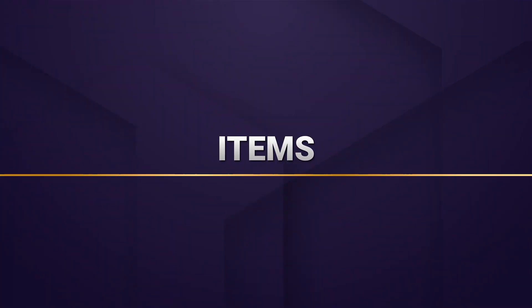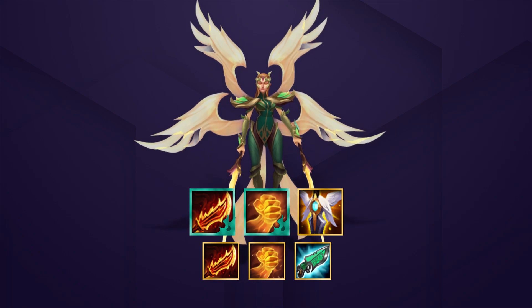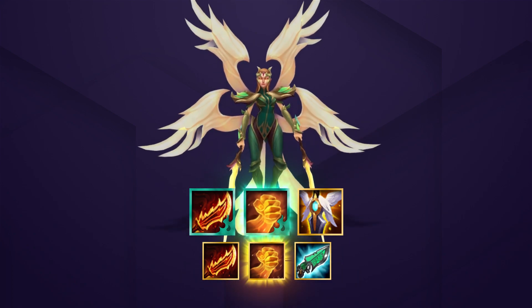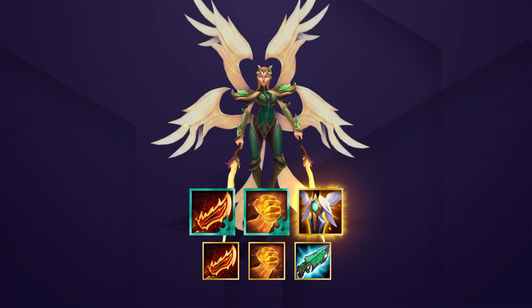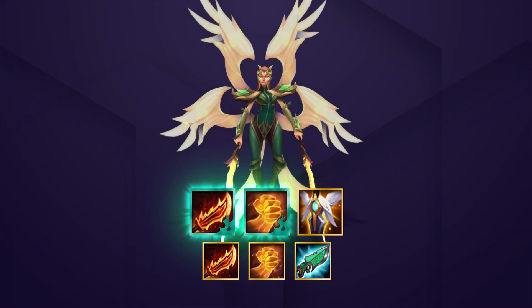Now we're gonna move into our item section. Our main carry is of course Kayle. She really wants an attack speed item like Guinsoo's Rageblade or the Shadowed version. Then after that, some form of healing like Hand of Vengeance, Hand of Justice, or Hextech Gunblade. And lastly, a defensive item like Guardian Angel goes a really long way. We don't recommend Quicksilver just because she has the Verdant trait alongside Taric already. A good 3-item example would be the Shadowed Hand of Justice, Shadowed Rageblade, and then Guardian Angel.